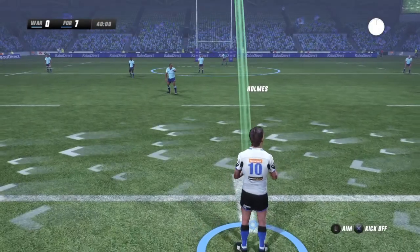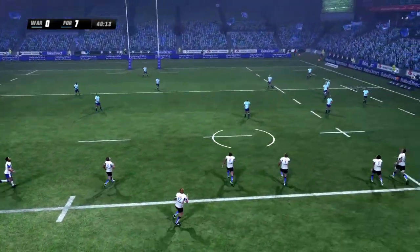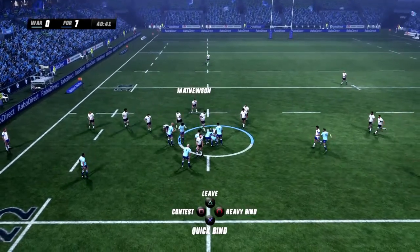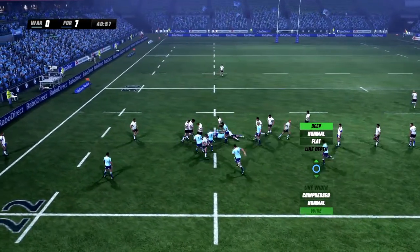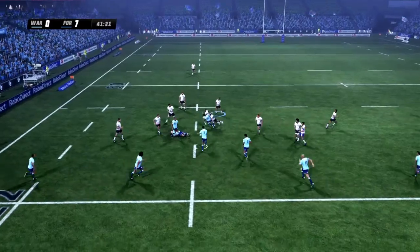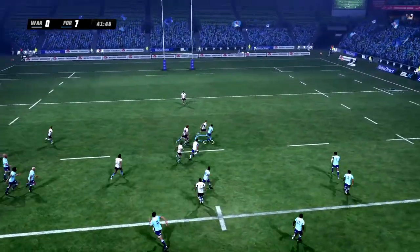Starting off the second half — Zach Holmes will start things off for the Western Force. A good number of head-ups in this game so far, good work up front. He's put a bit too much on it for his chasers. The Waratahs didn't look too bad in the first half but weren't able to get any continuity going. Western Force was able to find the holes and crack the defence.